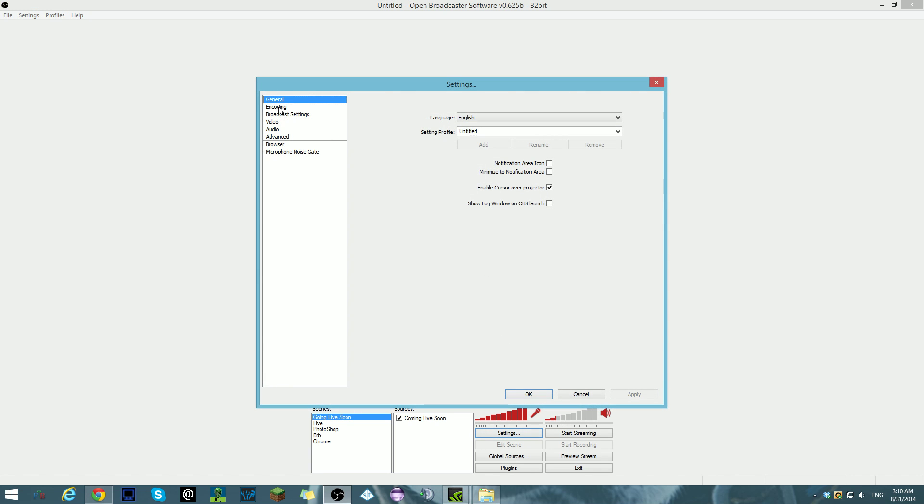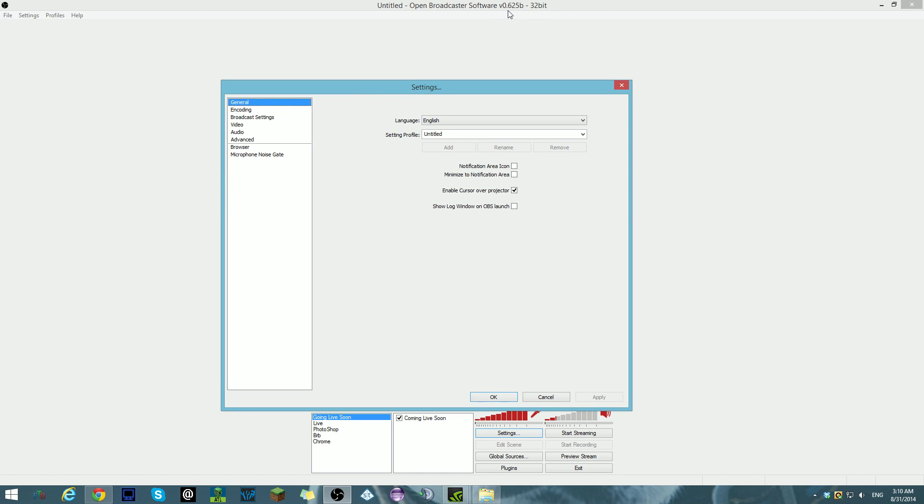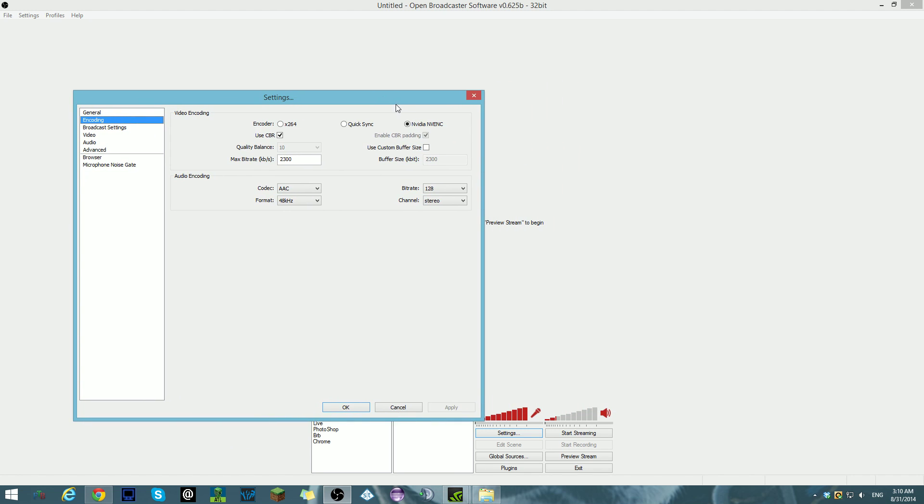I dug a little deeper and this is on the newest version. If you go into encoding and instead of using the regular x264 like it usually is, if you go in and select Nvidia — I don't even know what it's called — it's basically the exact same, except it's going to use your GPU, your graphics card, instead of your CPU.